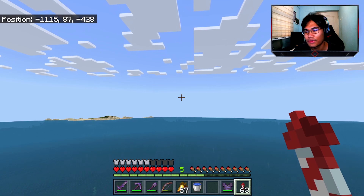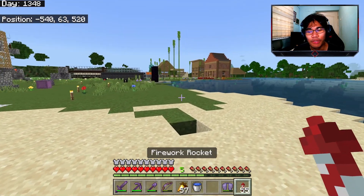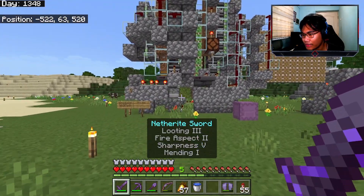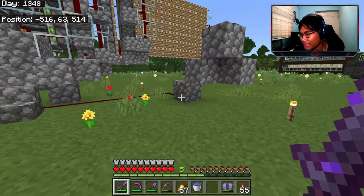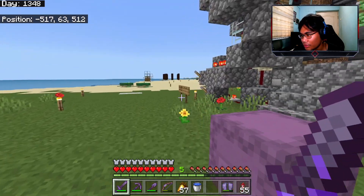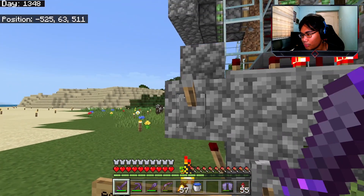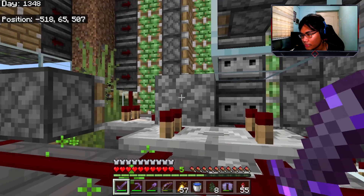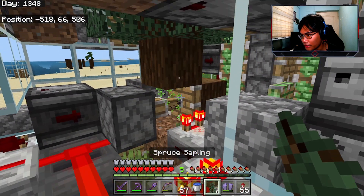We need to fly back to our old base. Alright guys, here we are back at the old base and you can see there is a tree farm here. I have a lot of bone meal here because I was setting up the tree farm. Let me just show you guys how this works - there is an AFK mode down here.